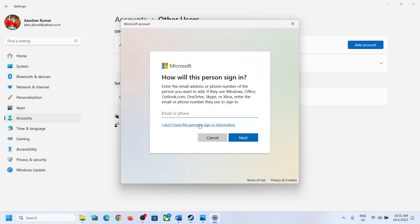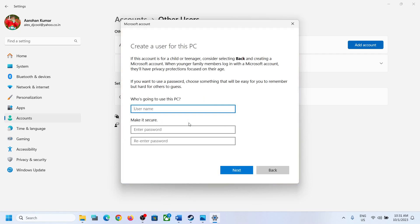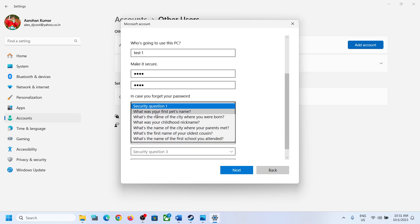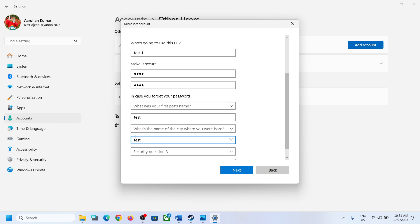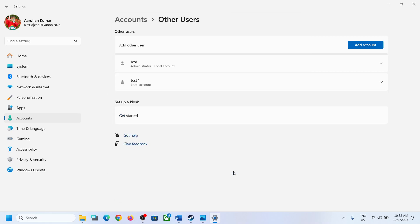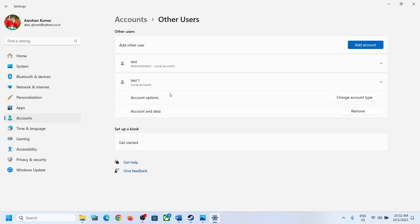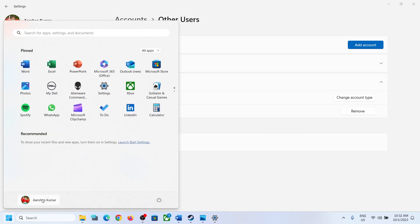If you don't want to use a Microsoft account, click on I Don't Have This Person's Sign-In Information, then click Add a User Without a Microsoft Account. Name it whatever you want, enter a password if desired, and answer your security questions. Once the account is created, click the down arrow, click Change Account Type, select Administrator, and click OK.